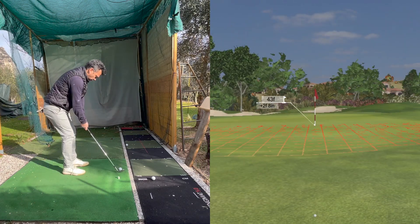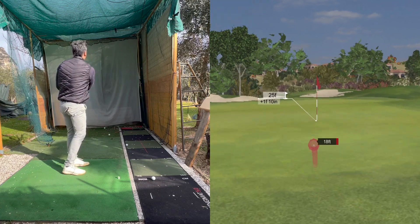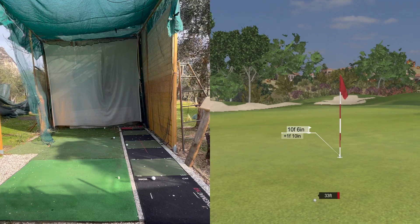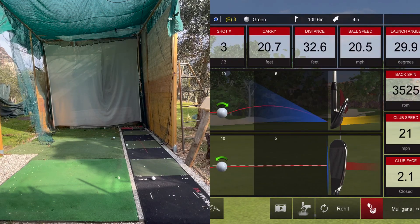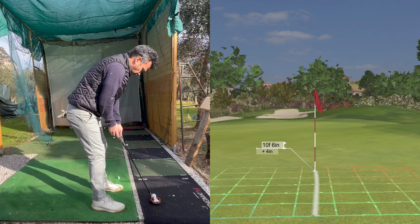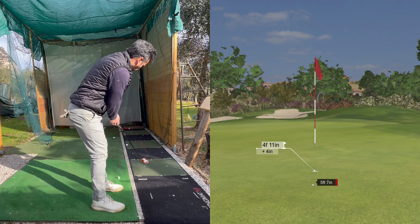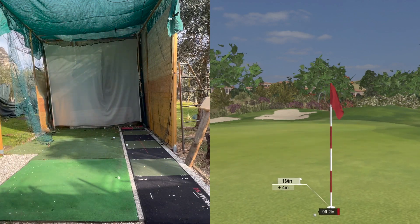So now I've got a little chip, 43 feet. Got my 60, I keep it low. This wasn't bad. I don't know why it checked a lot on me. So I got 10 feet. I got it on a setting for a 5-foot gimme, so I do have to putt this out. Unfortunately the green, I have it set at 8, so it is a little slow.